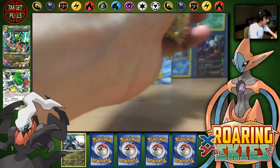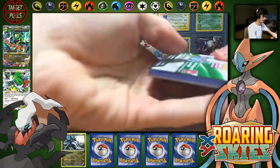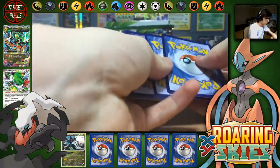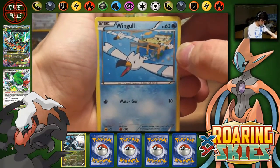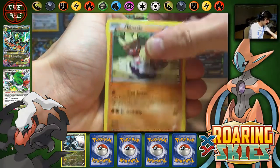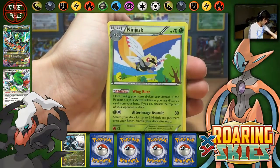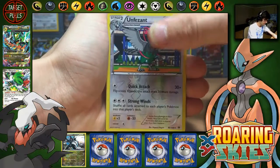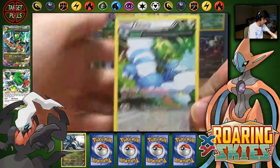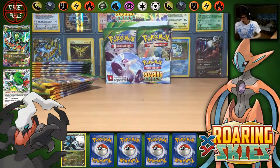Mega Rayquaza. Definitely looking forward to that set. What have they leaked so far? It's like a Lugia, the Hoopa Unbound EX, Unown — I think Unown had been leaked as well — all the pack arts, all the theme decks, the booster box art, and everything. It's like a whole two months in advance, and we have an Altaria regular. It's just insane how early this set info is getting released.